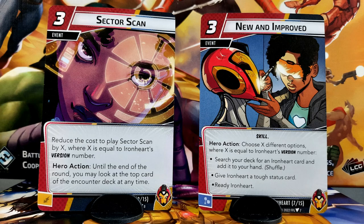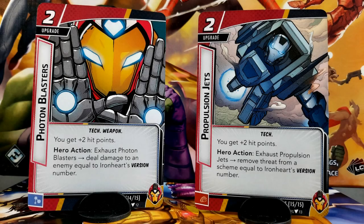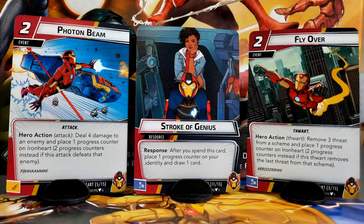I won't have to do that with Ironheart, and it's not because the four-card hand isn't as debilitating on her — it absolutely is. But because her design explicitly expects you to start weak and eventually progress straight over the line into being brokenly overpowered.